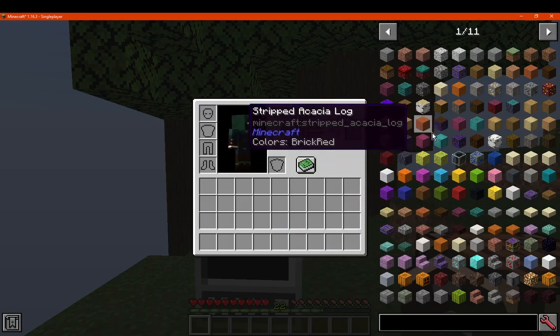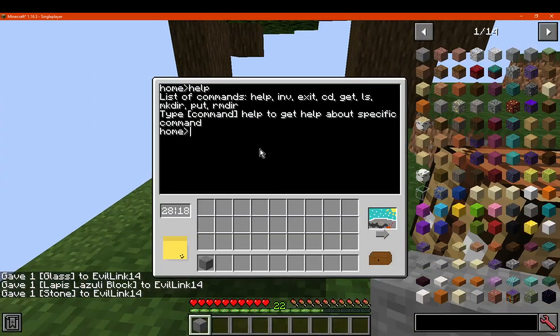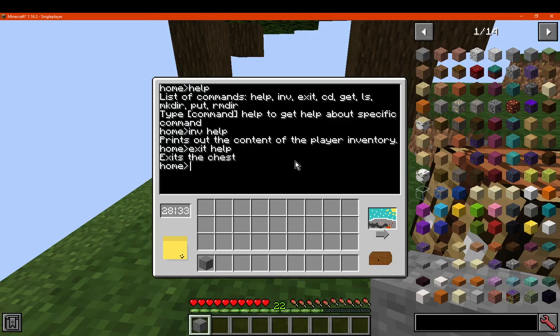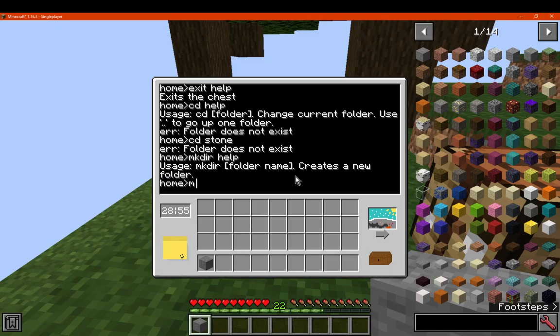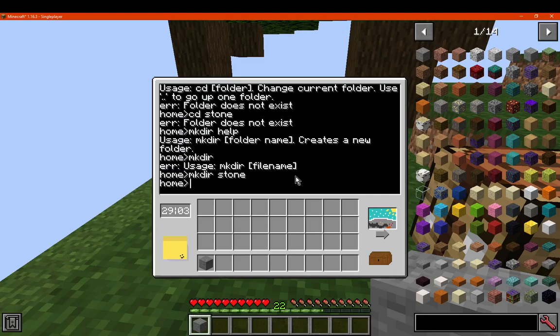I don't know if there's a specific thing I need to do with the block. So we'll go with like... stone. Go help — and mind you I have no idea how this works, so I'm just experimenting. Let's see: 'inventory help' — it prints out the contents. 'Exit help' — exits the chest. 'CD help' — that is for changing current folder. Use such and such to go up a folder. So we go 'cd stone' or something. Well it doesn't exist because we haven't created one. 'mk directory help' — creates a new folder. So we go 'mk directory stone'.